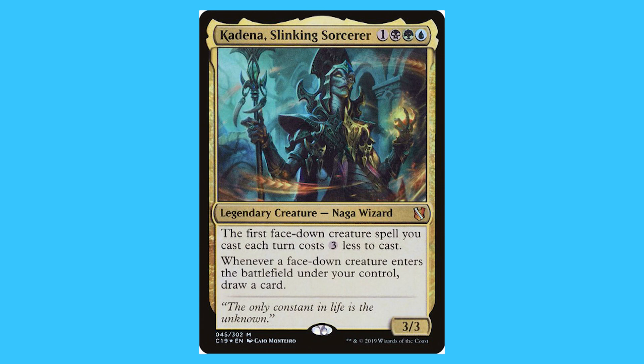Cadena, Slinking Sorcerer. For one black, green, and a blue you get a legendary creature Naga Wizard that is a mythic. The first facedown creature spell you cast each turn costs three less. Whenever a facedown creature enters the battlefield under your control, draw a card. And she's a 3/3. When it comes to Sultai Planeswalkers, unfortunately there isn't one yet, which I'm kind of surprised about.